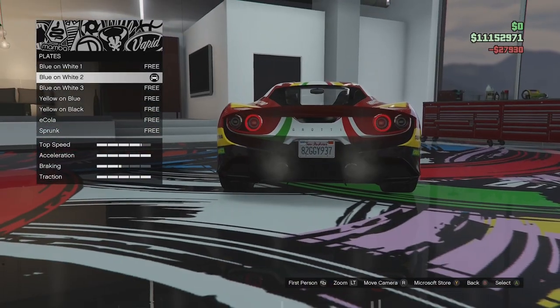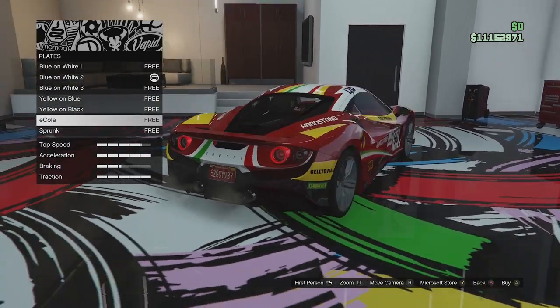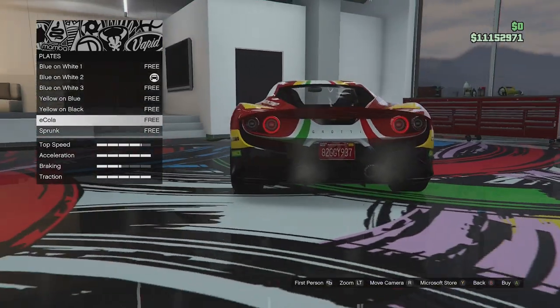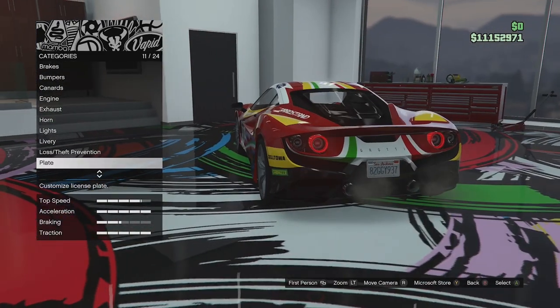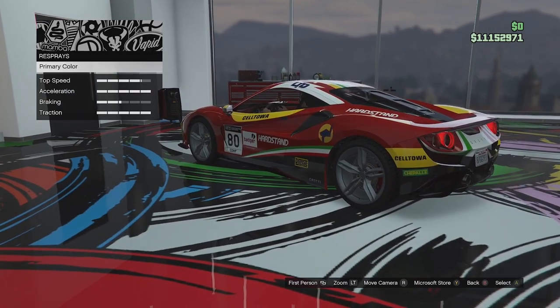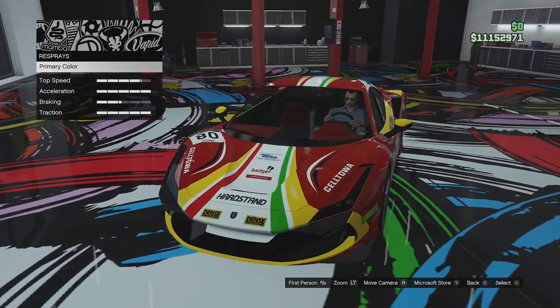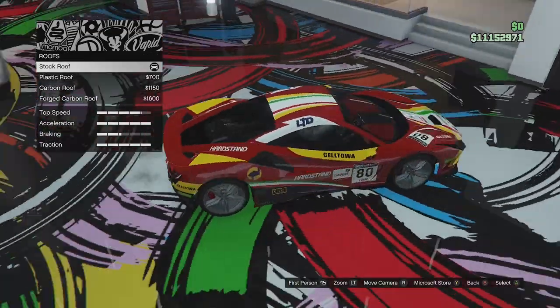For plate options — if you haven't seen this yet, we can now get green Sprunk plates and red E-Cola ones. I'm not going to go for them because I'm not a huge fan, but if you guys are, you can now get those. For the respray, we've already done it in red — only primary color options on this car.